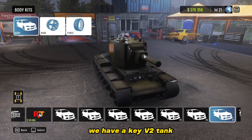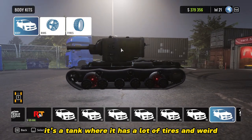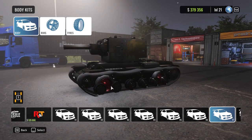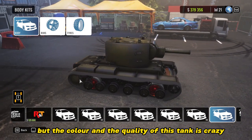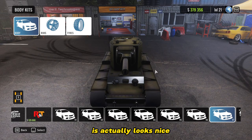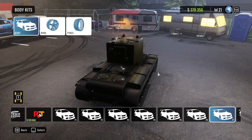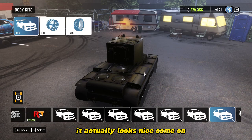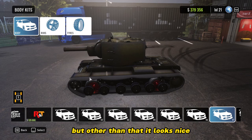We have a Kiwi 2 tank — it's a tank with a lot of tires and a weird, messy setup going on. But the color and the quality of this tank is crazy; it actually looks nice. Imagine drifting with this — maybe not, but it actually looks nice. Whoever did this, there are a few little missing things, but other than that, it looks nice.